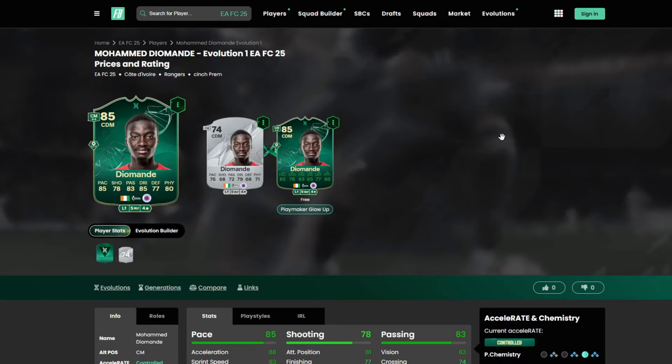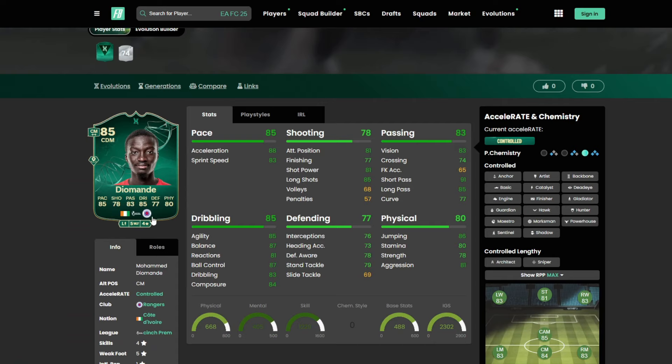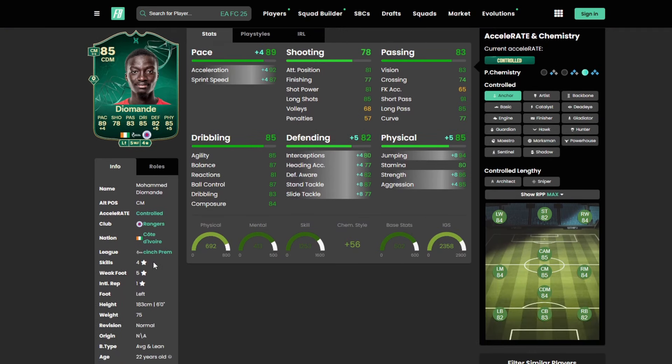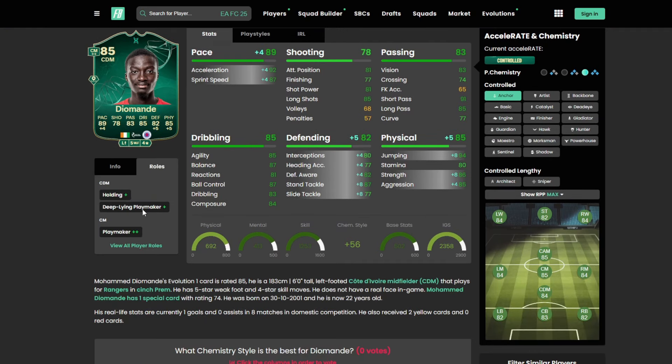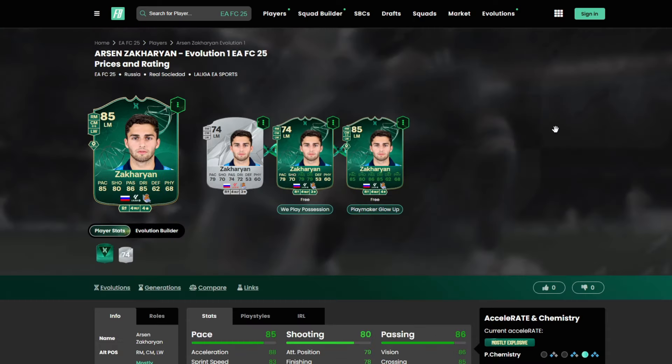Dio Monday looks like an absolute monster to have in your midfield. He'll be very hard to link but the card is just ridiculous with great stats all around. Shadow is going to be your best bet, or an Anchor if you want to upgrade the physical stats. Four star, five star — Holding Plus Deep Blind, Playmaker Plus as a CDM, and Playmaker Plus Plus as a CM. Play styles: Power Shot, Golden Decisive Pass, Tiki Taka, Flare, and Press Proven.